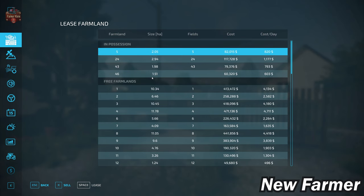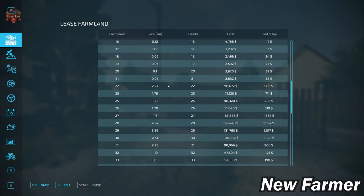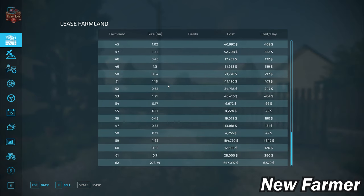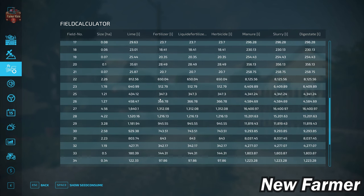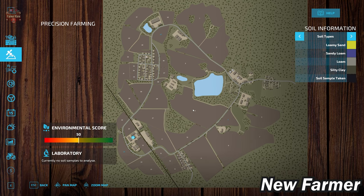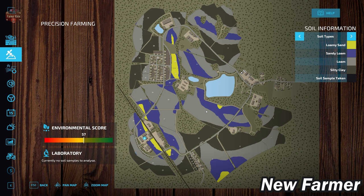Let's take a look at our farmland lease screen. This shows us all the viable farmlands, how large they are, whether they include any fields, which fields are included, and how much each farmland will cost. We can cross-reference that with our field calculator screen, which shows the specific sizes of each field. The fields toward the center of the map have loam, sandy loam, and loamy sand, while fields to the north and south also have a nice mix of silty clay.